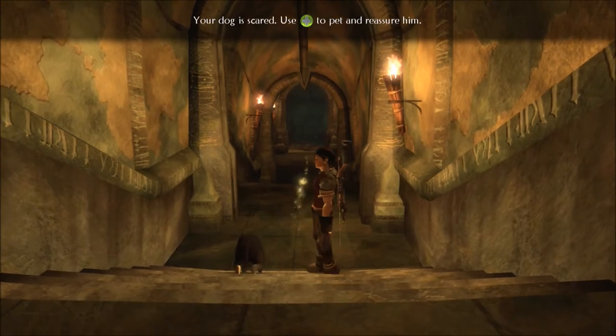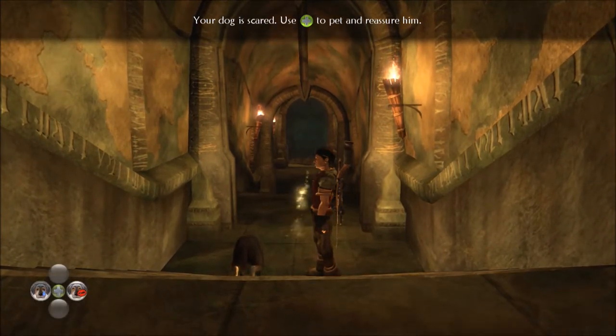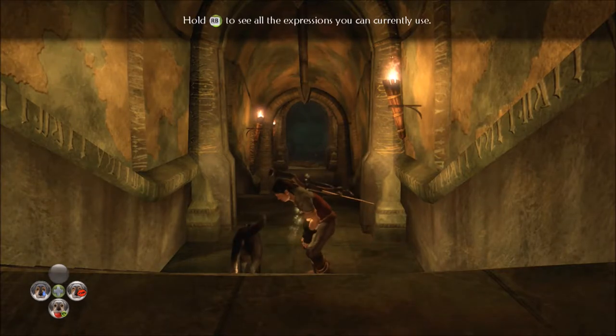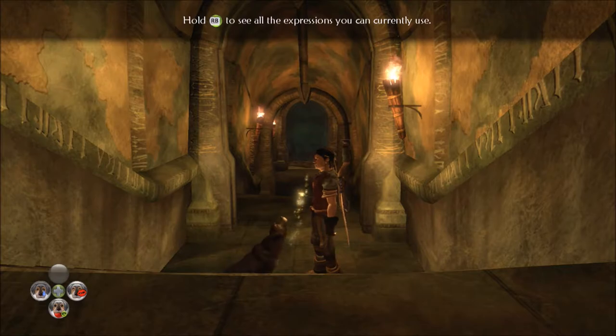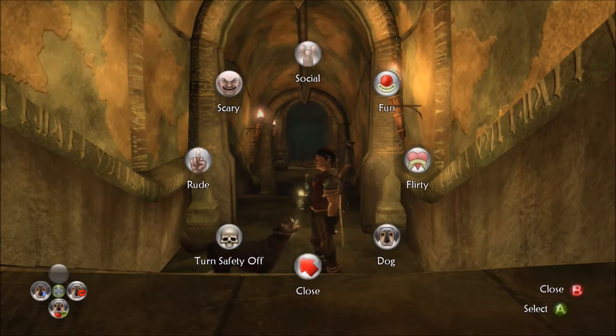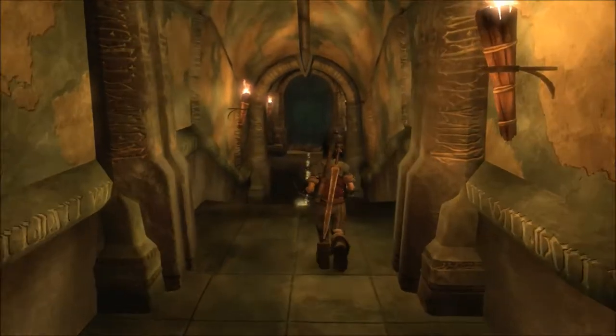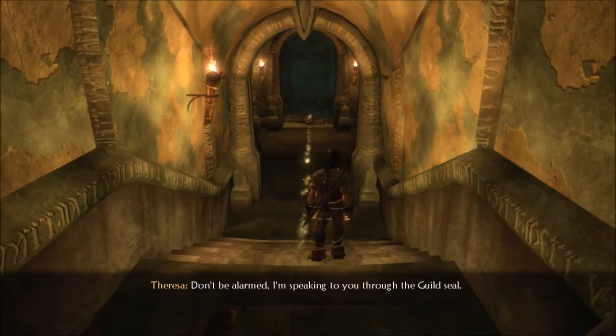Our dog is scared. Oh no! Hold RB to see all the expressions you can use. Oh yeah, that's far better than the old menu from Fable 1.